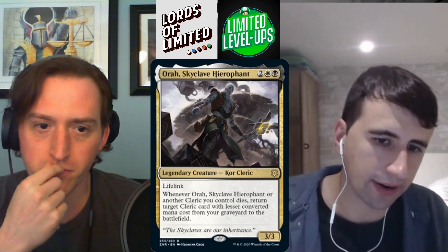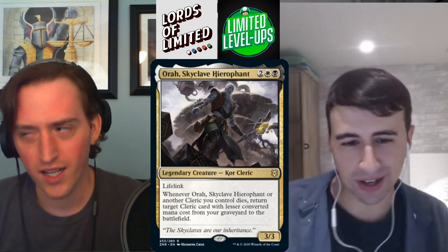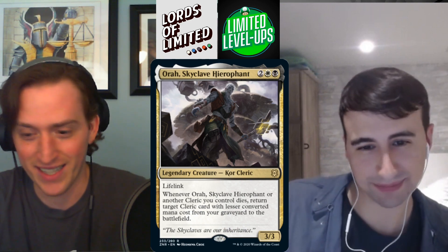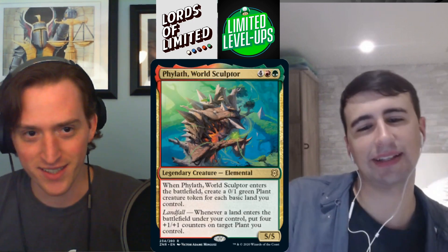Orah, Skyclave Hierophant — two black-white for a 3/3 lifelink vampire cleric. Whenever Orah or another cleric you control dies, return target cleric card with lesser converted mana cost from your graveyard to the battlefield. It's basically soul shift for clerics. The cleric deck just keeps doing powerful things — the loops aren't infinite but the value chains are. B+ at least, possibly A territory.